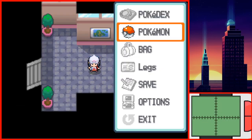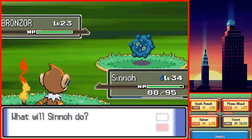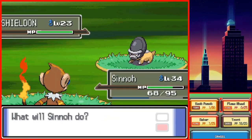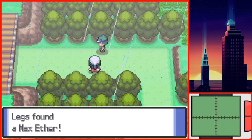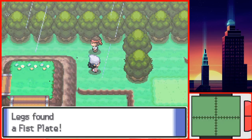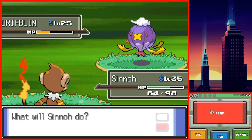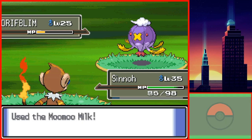I then easily swept his Prinplup and Roselia. I made it past Solaceon Town and made my way to Route 215. I was really worried about this route since it's raining, meaning that Sinnoh will do less damage. Thankfully there was also an Ether, which became really useful on this route. I avoided every single trainer I could and I got the Fist Plate as well. The final battles in this route were very difficult, as I had to deal with Drifblim, Weavile, and Gligar.